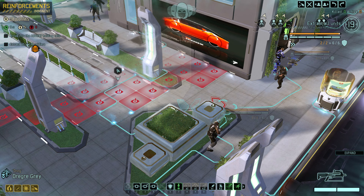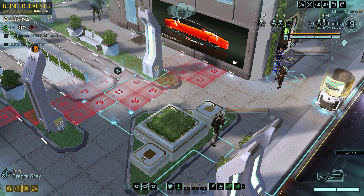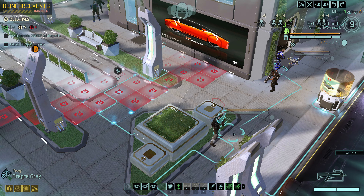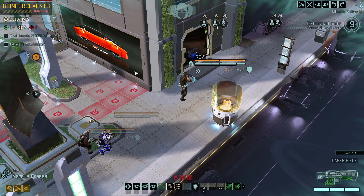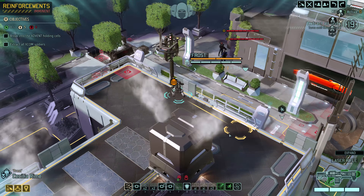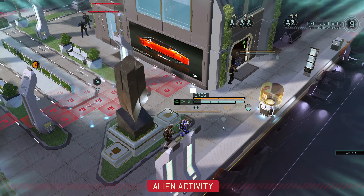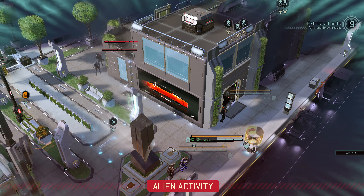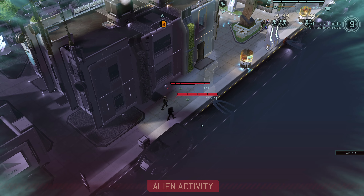I don't want to waste any time. These guys on this side have to come around and it's going to take them a long time to get here. I would like to burn these guys, which I could do next turn if I waited one more turn, but then I might have to fight the other guys on top of that. You know what, I think I am going to wait. Let's bring Degree back, move Marcus over here. We'll overwatch him right there. Cecilia overwatch next turn - we're going loud. These guys walk up, we burn them. Hopefully those two guys coming from behind leave - nope, they sure don't.